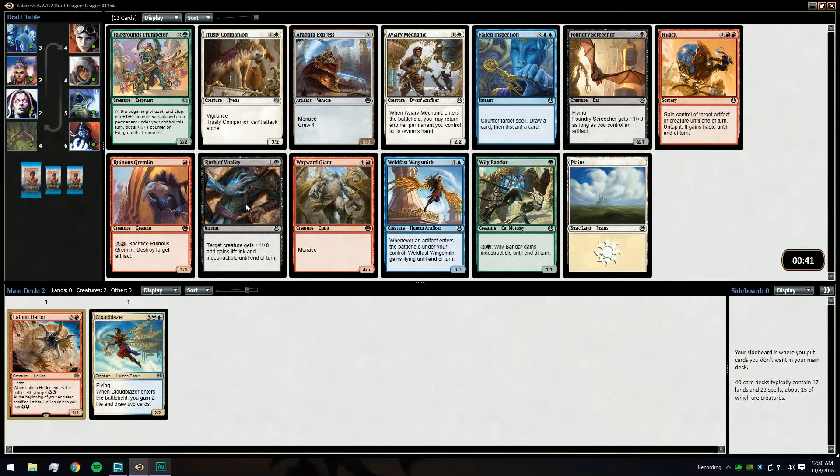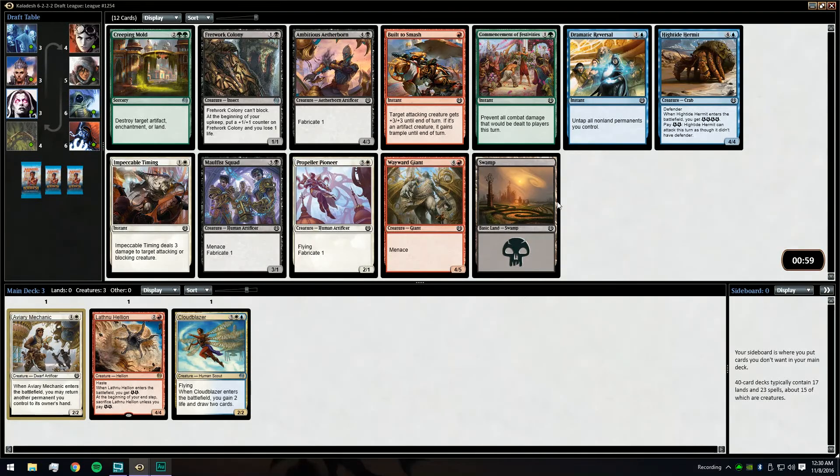Don't really want any of these red cards to go with our Hellion. Fairgrounds Trumpeter is probably the most powerful card in the pack but we don't have any cards to work with it yet, though we do have a card that works with the Mechanic. So far not an exciting draft. We'll pick up a Propeller Pioneer — this is a solid card in white, works with our Cloud Blazer, and if we want to do Mechanic and Hellion we can end up white-red.